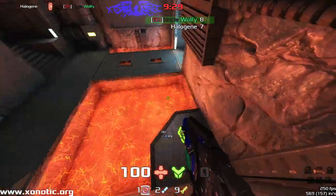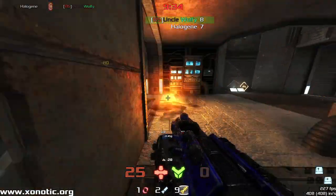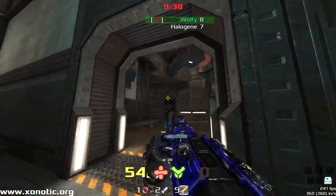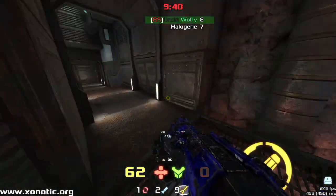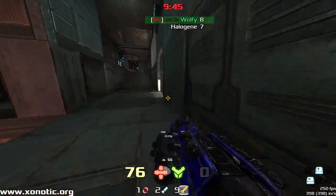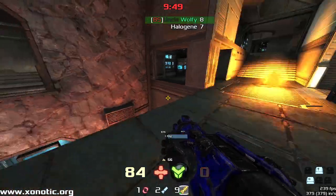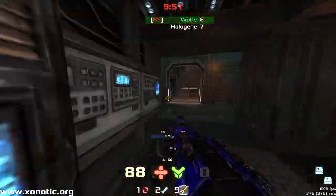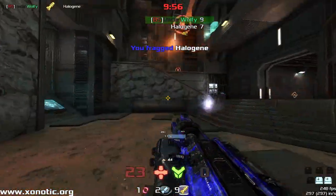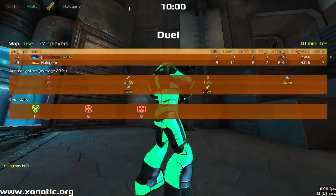Halogen is going to have to make the frag right now. Wolfy doesn't want him to have it. Wolfy's happy to play for overtime but he'd rather just wait out this last frag, whereas Halogen has to make the push. If that had connected, I think Wolfy still had just enough health to hold on. There's five seconds left. Incredible! A beautiful air shot right at the end.